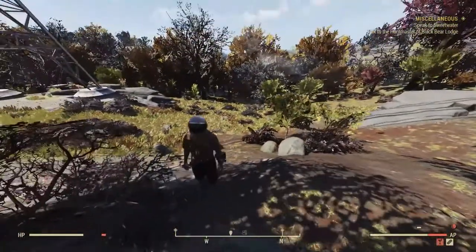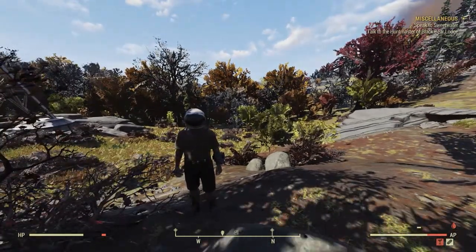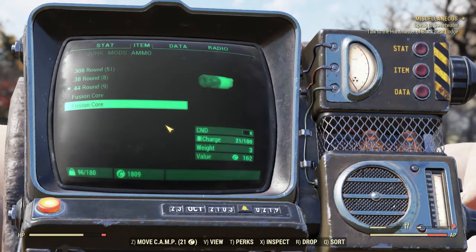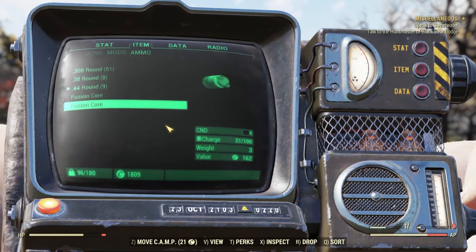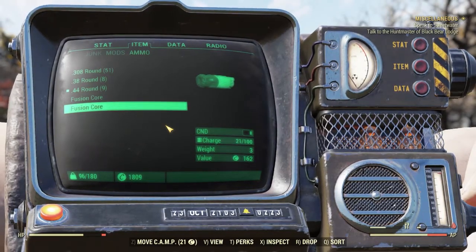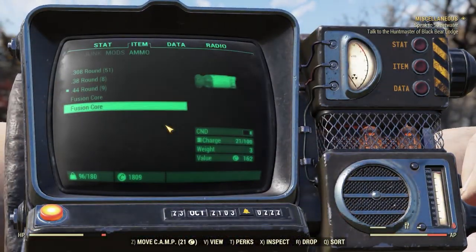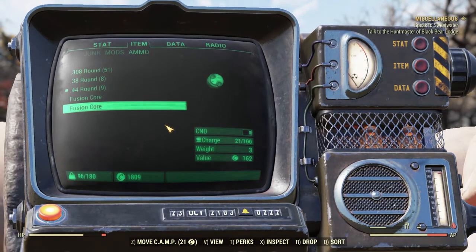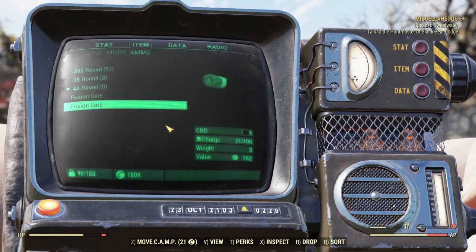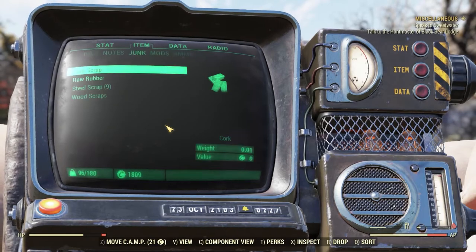If you've been paying attention to my UI bars, you can see I really need to drink water, which takes us directly into our next basic topic: survival. To cover survival, we go back into our menus — which is why we covered them first, because if you can't navigate these menus, you're going to have a hard time doing a lot of things.